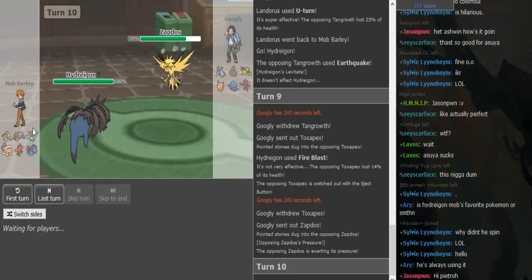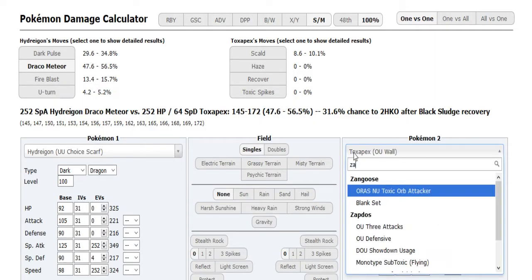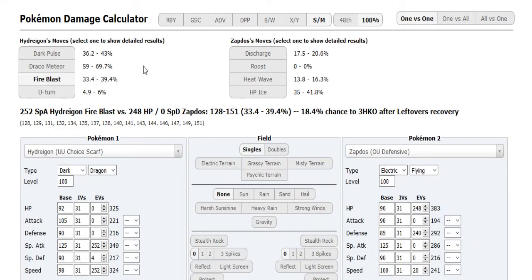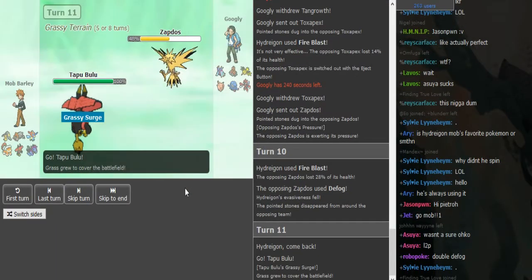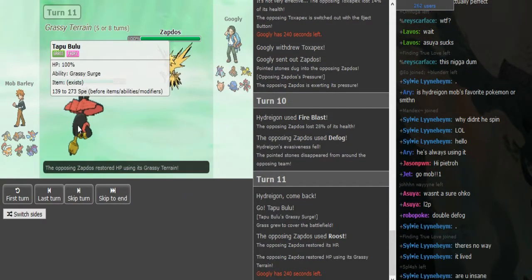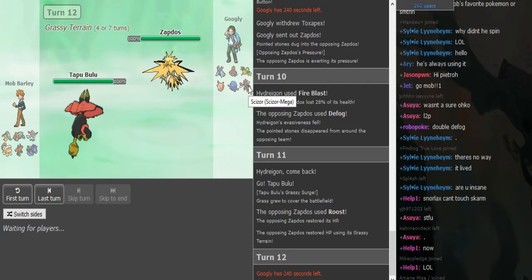The only reason I'm saying Specs is that if it is Specs, then Keldeo is obviously the Scarfer. It did 28% to the Zapdos, so we'll calculate that. The Zapdos has some SpDef investment — it's definitely not Specs, basically confirmed from that Fire Blast doing that little damage. He could have predicted the Crustle on this. Googly is probably going to go into Scizor or Tangrowth here. Not sure if he has Sludge Bomb on his Tangrowth — if he doesn't, he'll probably go into Scizor.